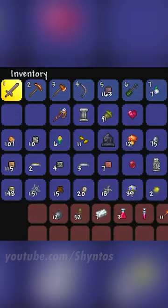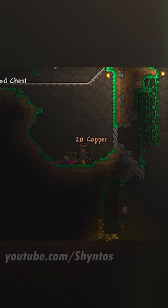Kill the damn slime, kill him! Yes! A Finch Staff — oh my god, I can summon a bird! Hold on guys, I think we're moving up in the world.